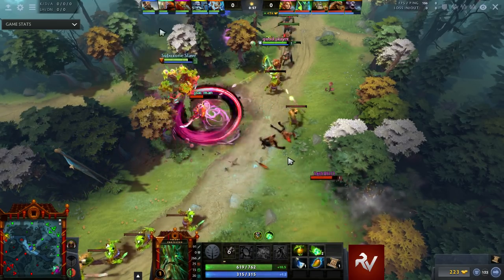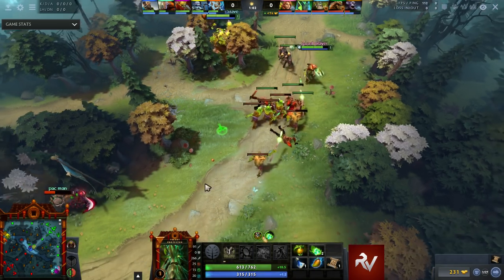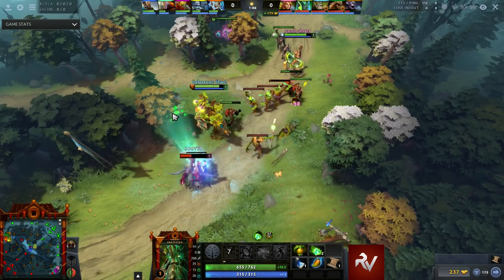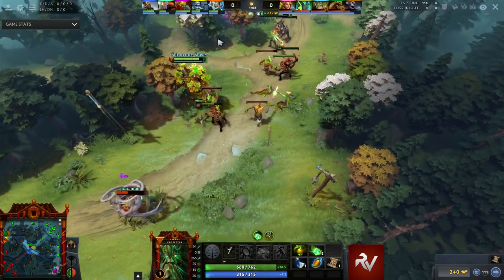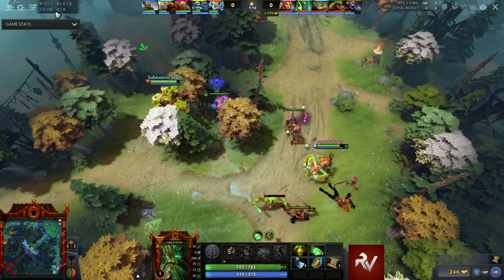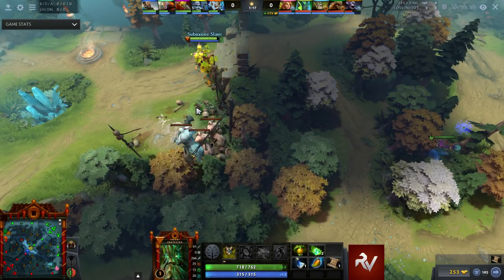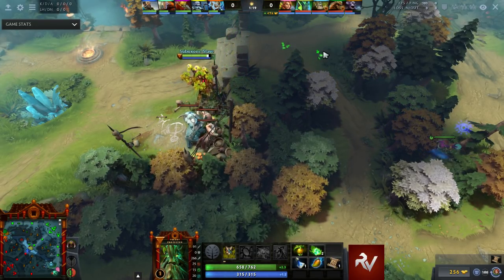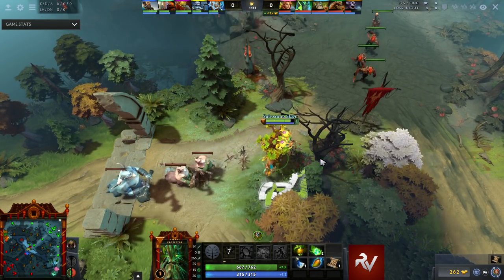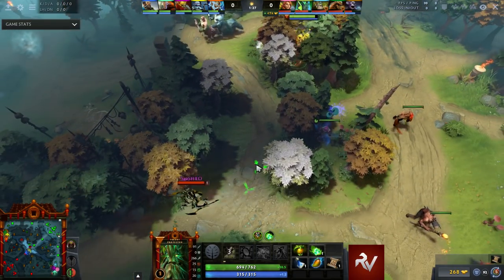My whole purpose here is to hit this Juggernaut and keep him from hitting Crease. I force him to spin early, and he takes down so little of my HP because I have so much of it. This is just why this hero is so strong. The Juggernaut can't do anything against us. I'm looking for a pull — I'm a bit slow — but I get three of the four creeps.